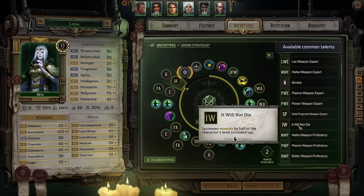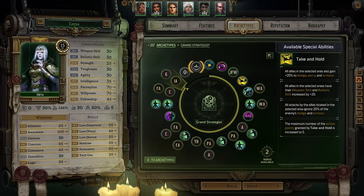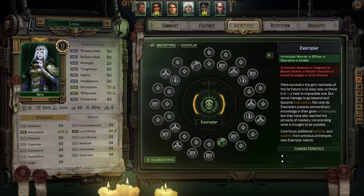For your next common talent, take It Will Not Die, which increases your wounds by half your character level — a little more tanky. Not worth taking at low character level, but by this point it's definitely useful. And again, it doesn't matter what upgrade you choose for your heroic act — you should never be using it. And now, finally, we've come to Exemplar.